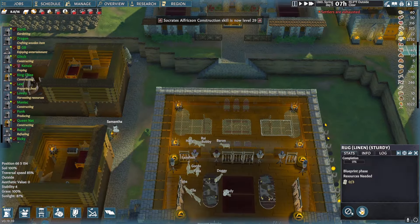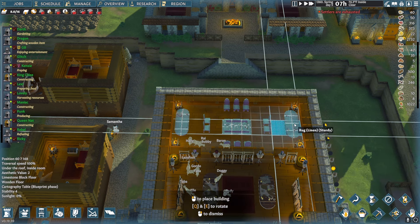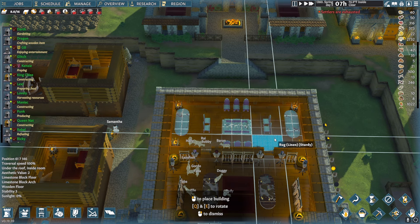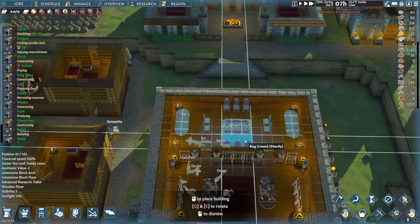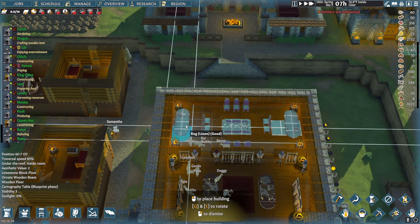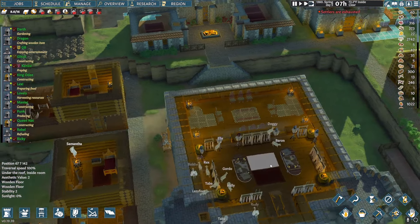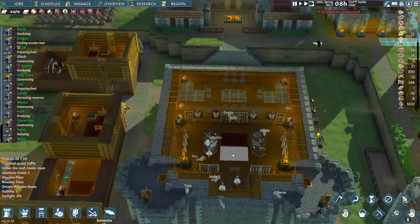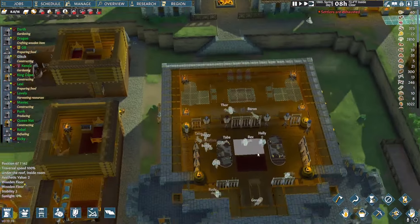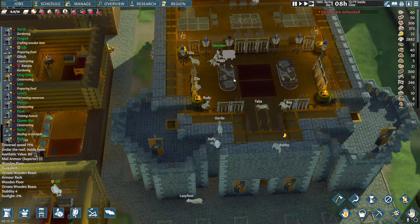Actually, the chairs up top — in order for those to touch it would have to be like that. Maybe just like that — we'll do that. And then in here we can add more of these armor stands, the mannequins — all that jazz.